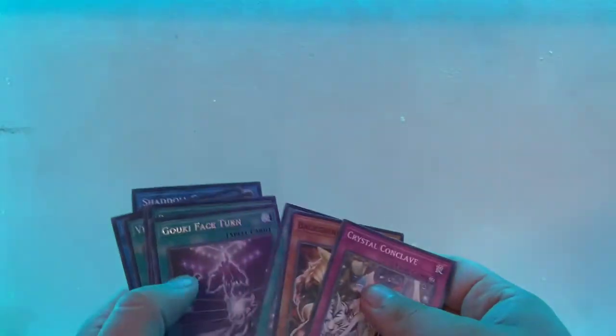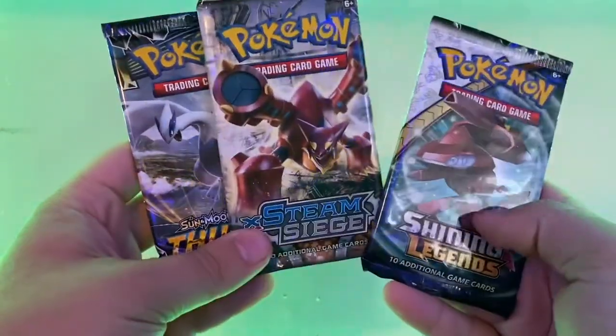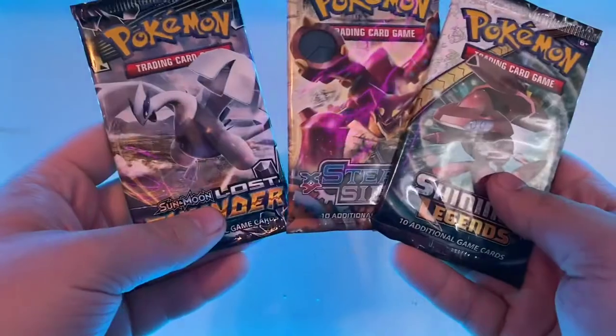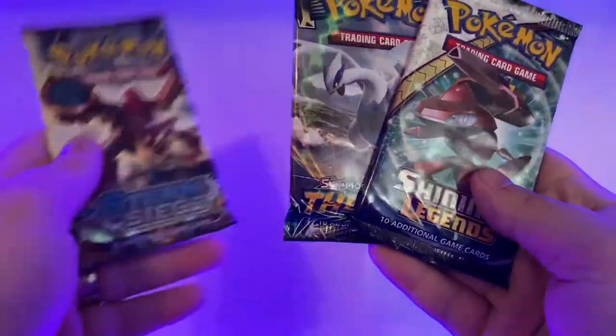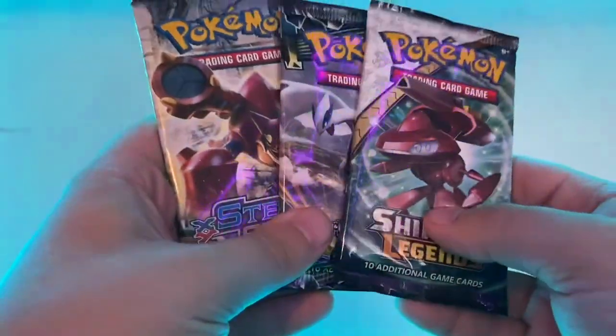Another thing — I'm going to start putting Yu-Gi-Oh! cards and Magic cards in the Pokedex, because there's a bunch of pages at the front that just aren't needed. It's pretty nice. I might show you guys, maybe not this video, because I do have stuff to get done. I learned rarities and that's always nice. So I think it goes Steam Siege, Lost Thunder, and Shining Legends — if I'm wrong, scream at me later. But that's the order we're going to open them in.